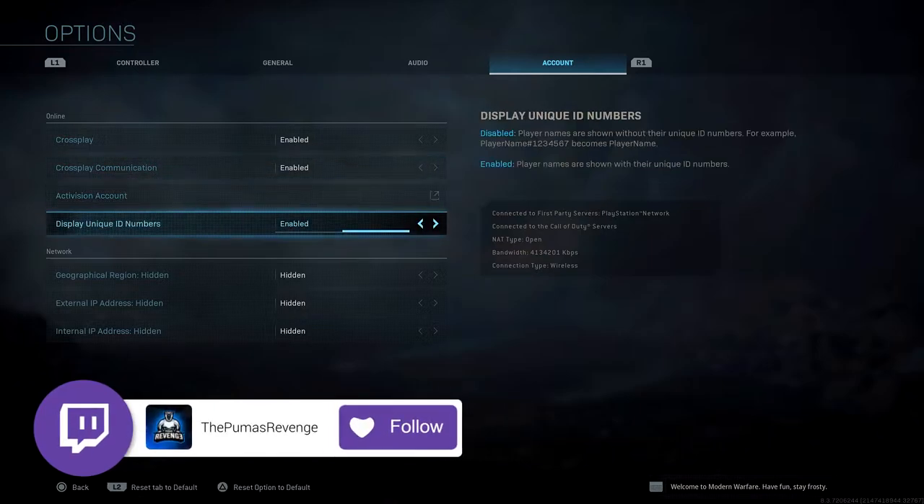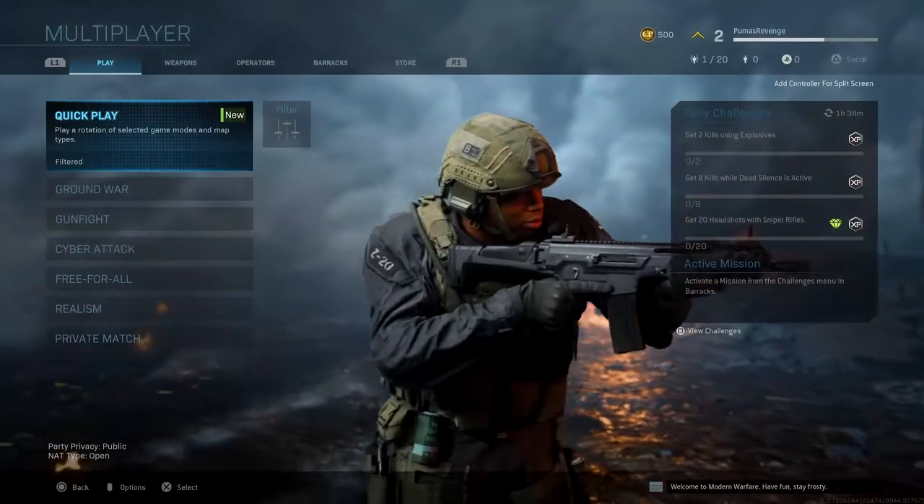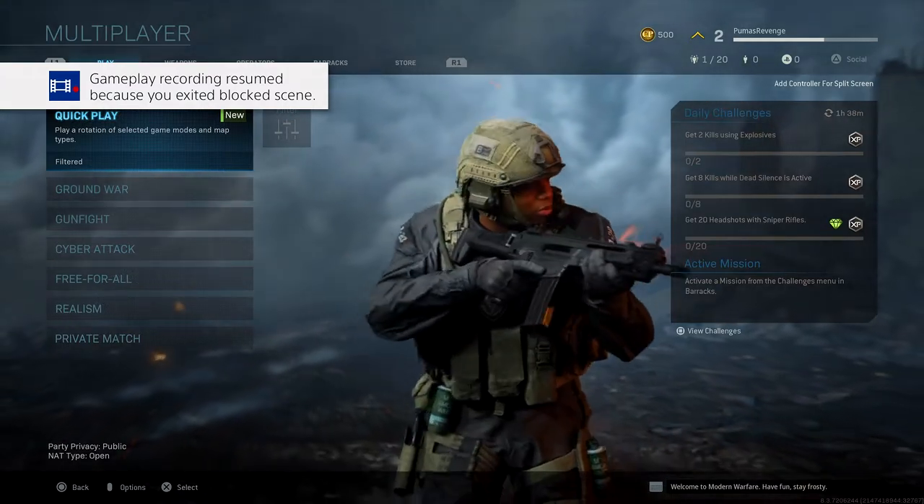But this time, you're going to go down to Display Unique Numbers. What you're going to do is just disable it. It's literally that easy. And now, as you can see, there's no more numbers in my name.